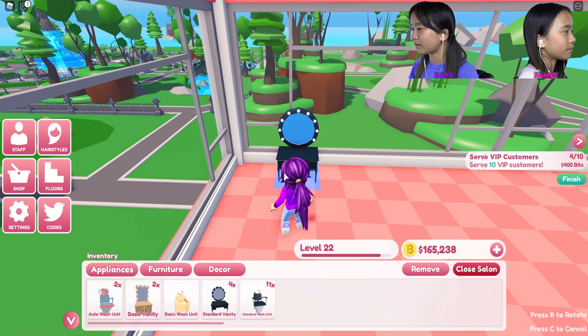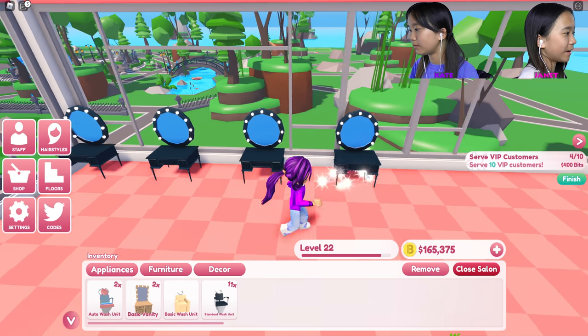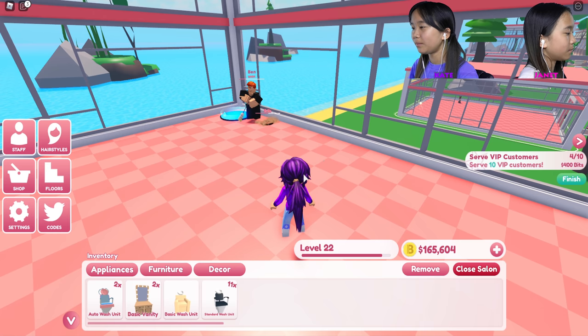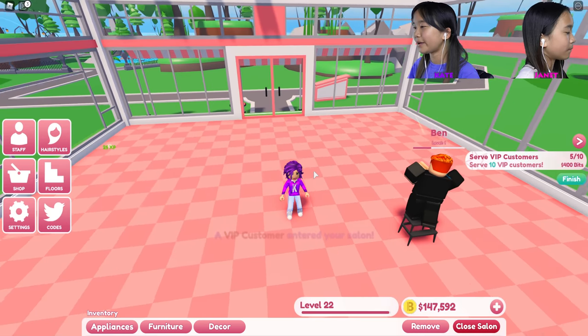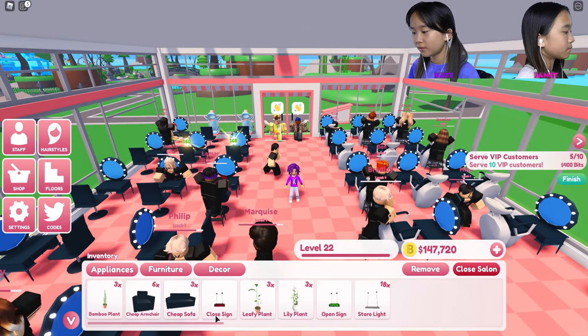I'm gonna do a different design because it's a little boring when you're doing the same design over and over — I'm doing a way different design. I need more vanities. I'll be right back, gonna go shopping again. I'm waiting for everything to load in and then I'm gonna put in some lights and then some other stuff.